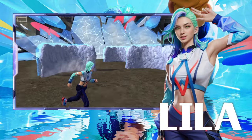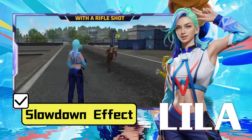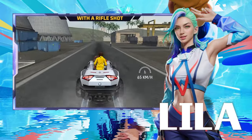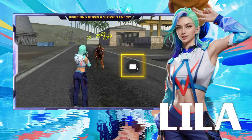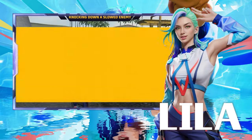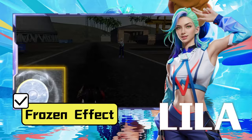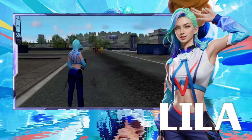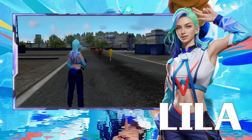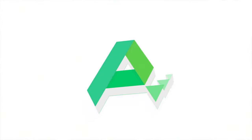Here's how her abilities work. Slowdown Effect: hitting enemies with her rifle slows their movement by 10% for 3 seconds. For vehicles, it's a 50% slowdown for the same duration, buying you critical reaction time. Frozen Effect: successfully knocking down enemies or vehicles activates a Frozen Effect for 3 seconds, rewarding you with an extra glue wall. Whether you lean towards solo or group play, Lila's unique abilities can turn the tide of battle and give you an upper hand.